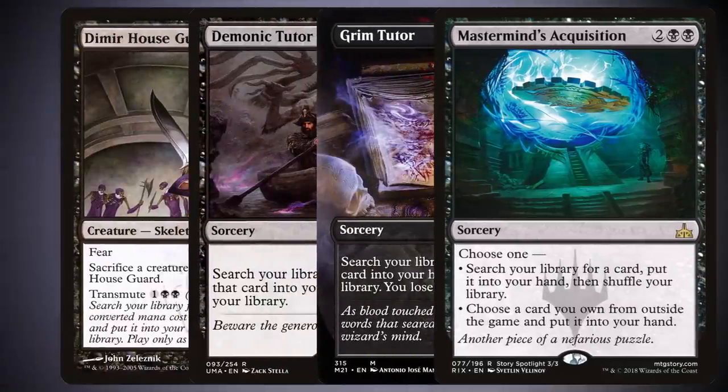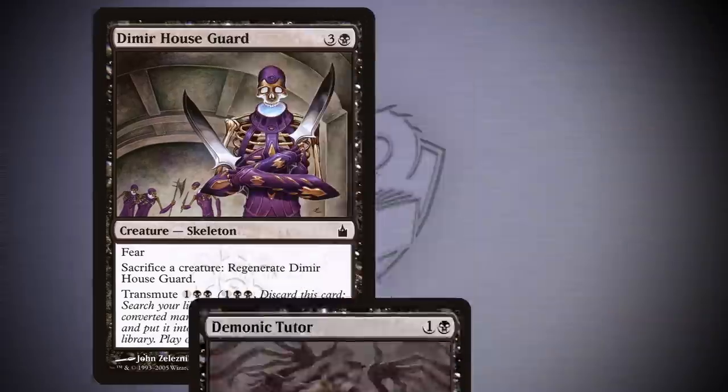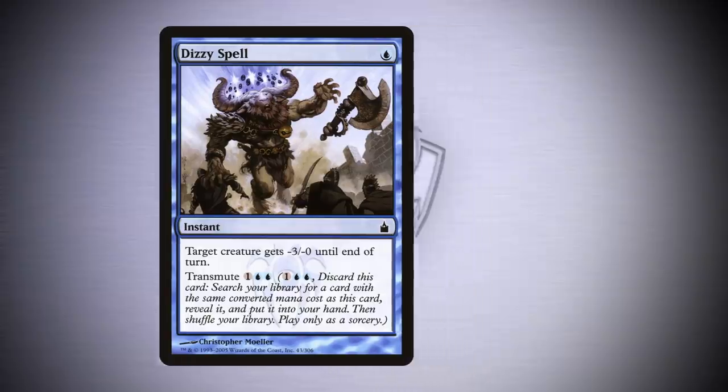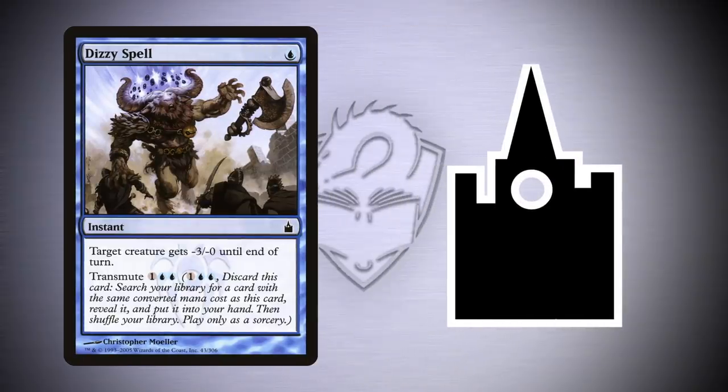There's another way to tutor that you may not know about if you picked up Magic the Gathering more recently, and that is Transmute. Transmute is a keyworded ability that was introduced back in 2005 with Ravnica, City of Guilds.